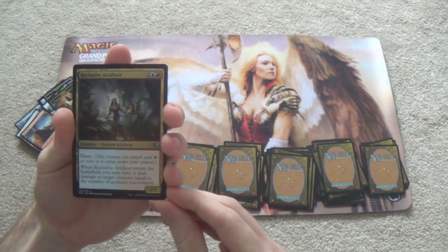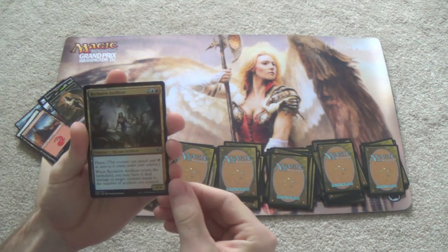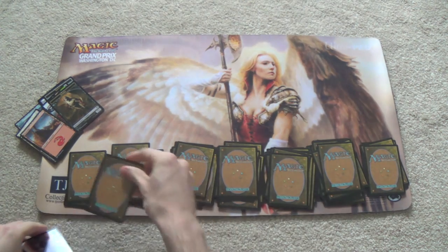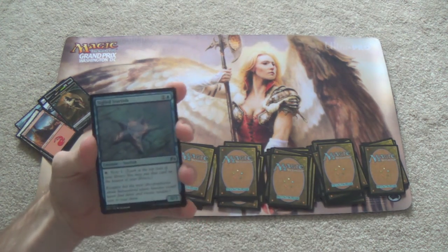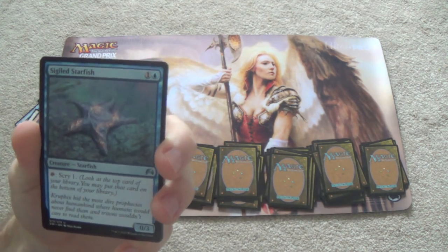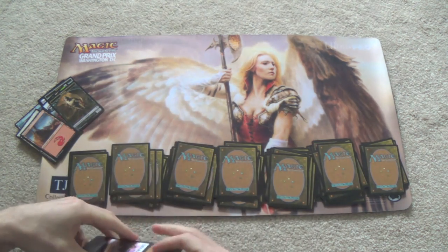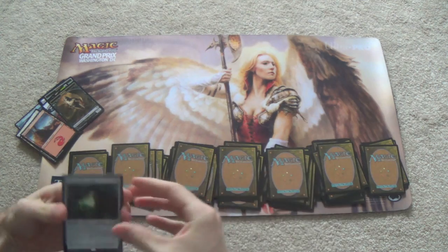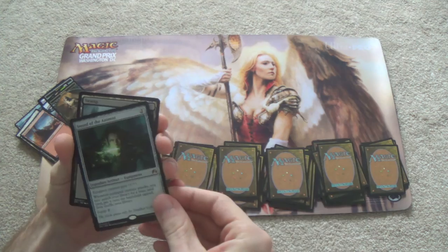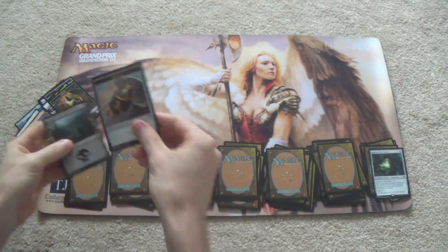Reclusive Artificer — Haste, when it enters the battlefield it deals damage to target creature equal to the number of artifacts you control. Safe to say I did not pull enough artifacts, so nope. Soulstinger Starfish — quite the card in Limited, virtual card advantage all day long. Still, I don't know that I'm going blue. Sword of the Animist — hey buddy. And then another Thopter token that doesn't matter.